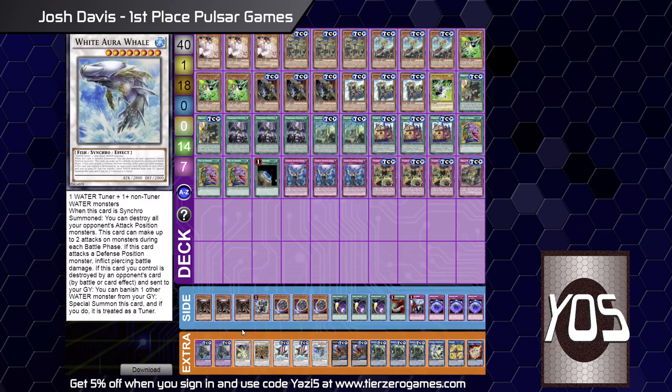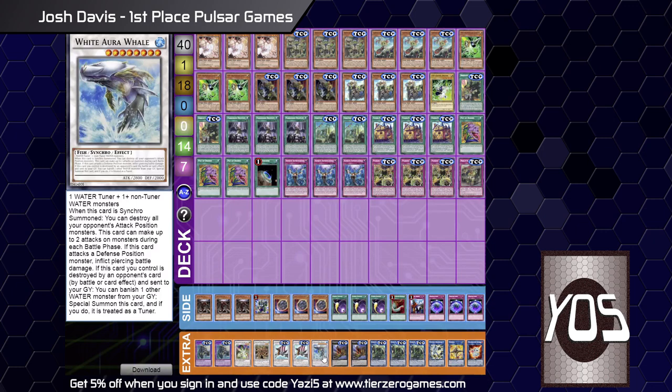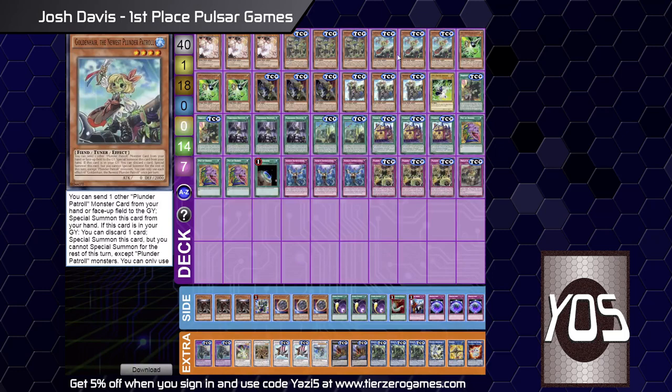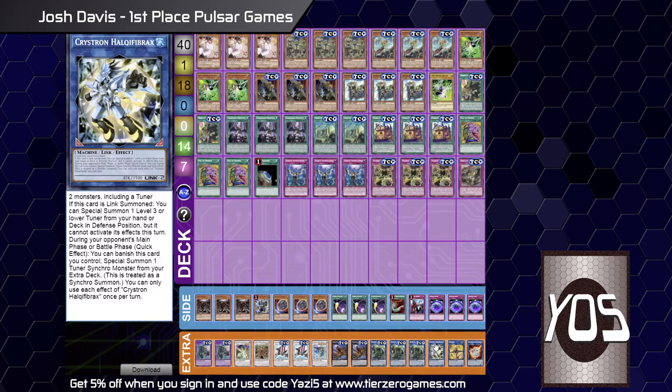You've also got the Aura Whale — does that come up a lot? It is so good. You can normal summon Whitebeard, especially on Bluebeard, make the Whale and chain block it at chain link three so they can't properly respond. It attacks twice and pierces, you take some damage, and it floats back — it just keeps coming back. The only other thing I've played apart from this is Dragonite the Adamancipator level 8 Synchro — it's 3000 attack so you can straight crash into Dragoon, and it's a Spell.